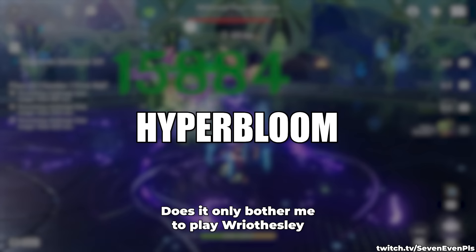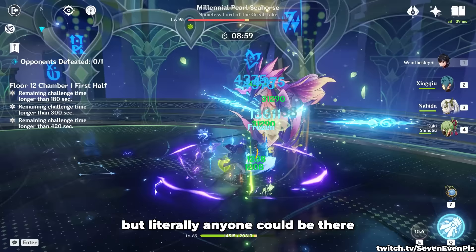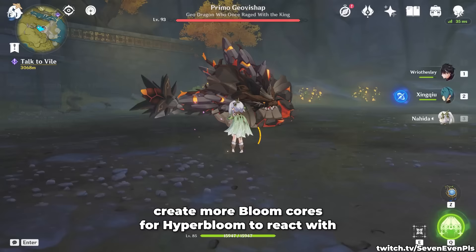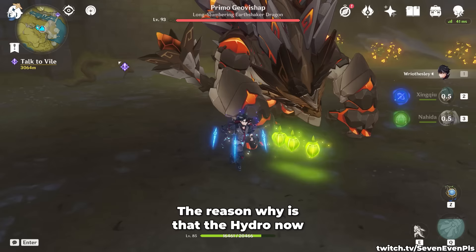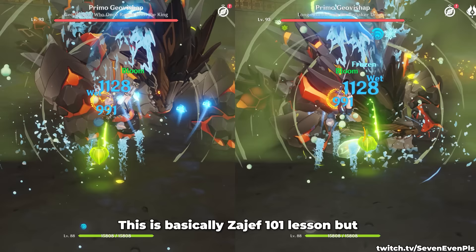Does it only bother me to play Reisly in a Hyperbloom team? He does fairly well, don't get me wrong, but literally anyone could be there and the overall performance of the team would not change much. The reason people use Cryo in these teams is because it helps create more Bloom cores for Hyperbloom to react to. Xingqiu's skill creates two cores with Dendro alone, and three instead when Cryo is also there — the Hydro has to go through the Cryo aura first, clearing it and removing a tiny bit of Dendro for the first Bloom, and then the remaining Dendro is enough for two more cores. All you need to know is that you're getting a few extra cores on average, but nothing crazy.